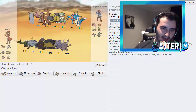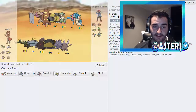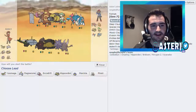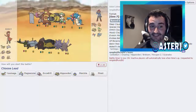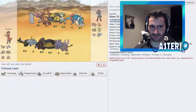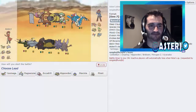We got one. Ursaring is actually a huge threat because it gets both Quick Feet and Guts, plus Flame Orb and Facade — it's really threatening. He also has Technician Breloom with Poison Heal, which is a little annoying. He gets up sand for me though, which is awesome.